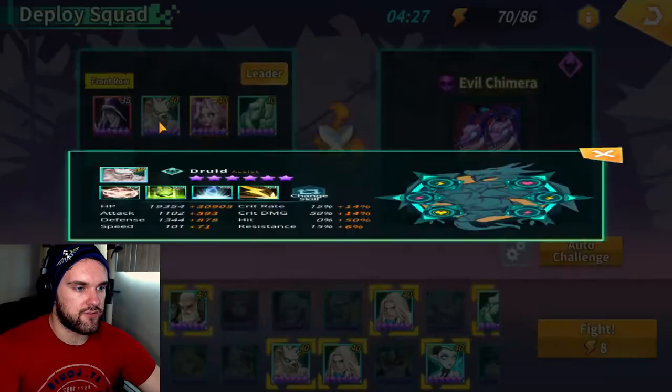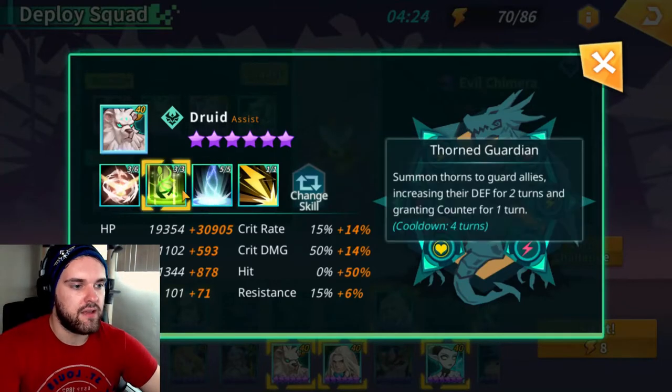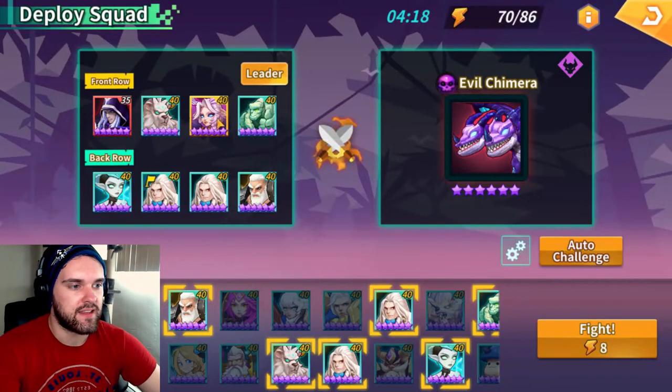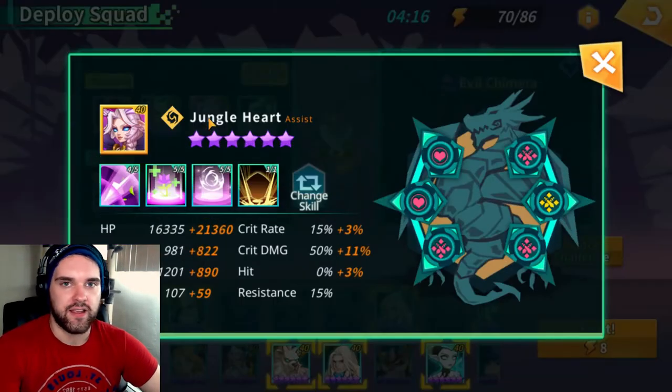The Druid in the front provides some healing with his third skill, and a defense buff and counter buff with his second skill — which is hopefully being extended by the Jungle Heart, providing more defense and more counters.